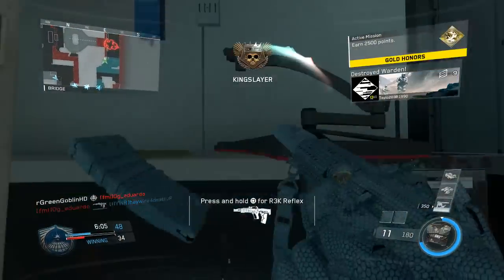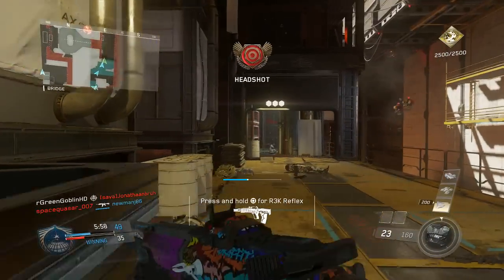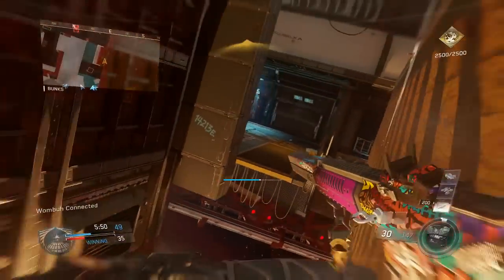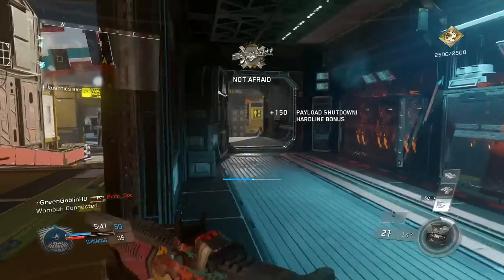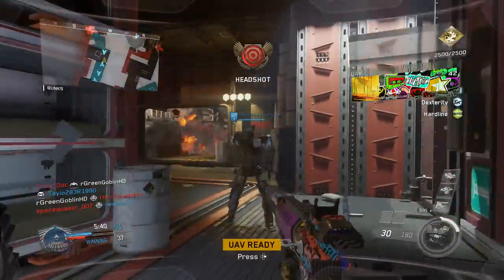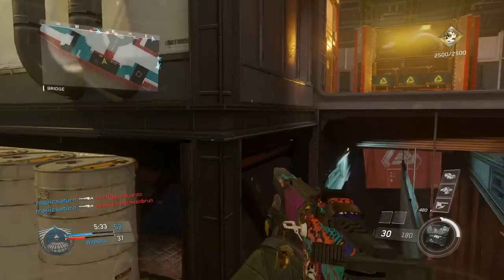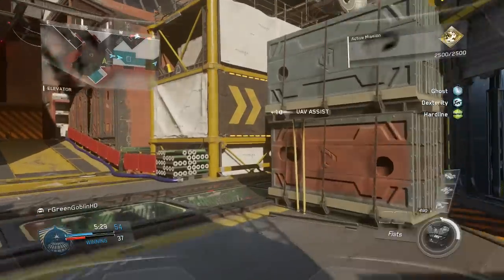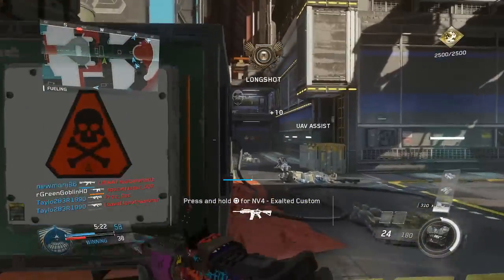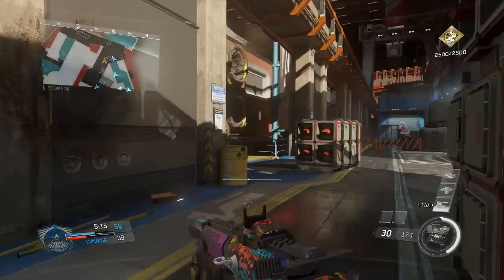Now let's talk about the playstyle. The way you want to play with the NV4 Flatline epic variant is not too different from the base NV4. The NV4 is a very good gun — I've gone on record saying it's the best assault rifle and I still believe that. Where it lacks is at close range, which is affected a little more by the reduced fire rate. This gun has literally no recoil — it's an ACR-type shooter. You definitely want to keep enemies at a distance and take advantage of that infinite damage range.